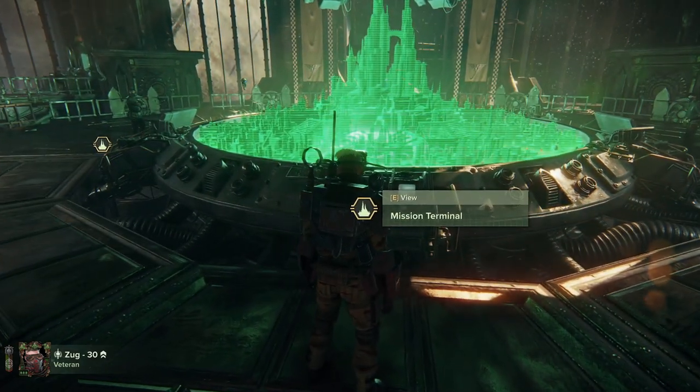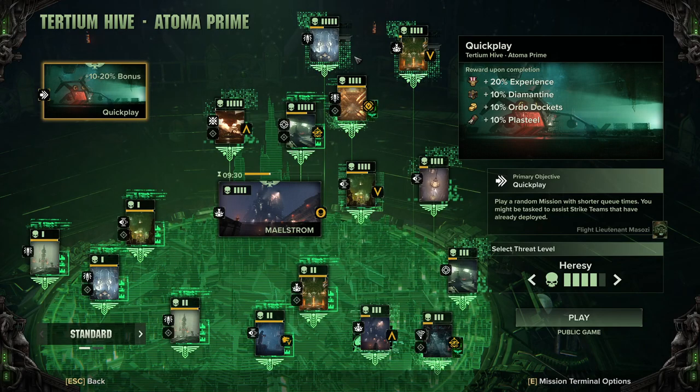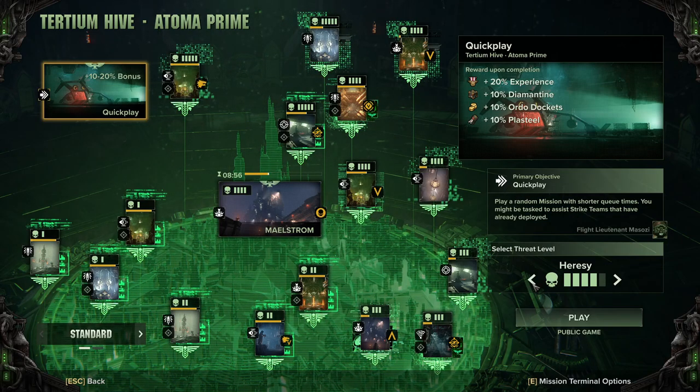So you've made your character, figured out a couple of the shops, and done the tutorials — what next? For leveling up I highly suggest doing Quick Play. Pick a level appropriate to you. Generally if you've just started, Uprising or Malice are fine levels to go into. Some people will get annoyed at you for joining Heresy, because Heresy and Damnation are generally the higher end of play. Quick Play also gets you increased experience, Diamantine, auto-dockets, and Plasteel, so it's generally good to do.